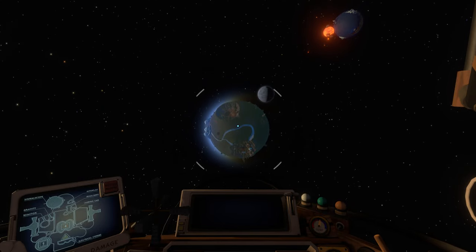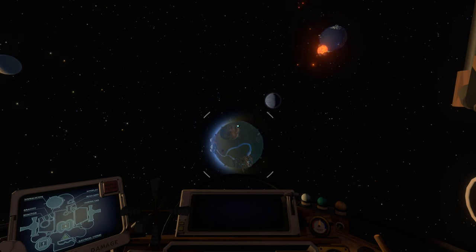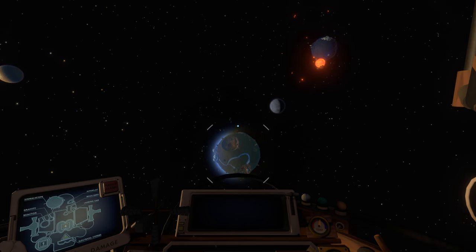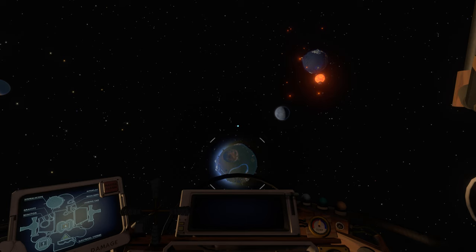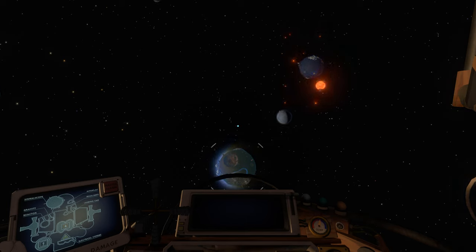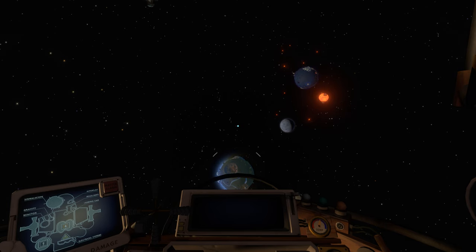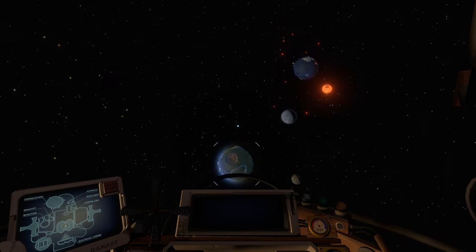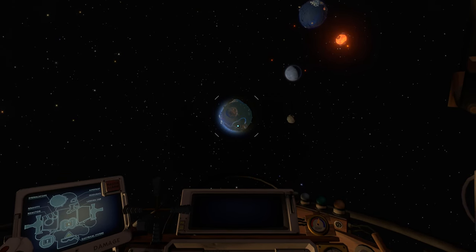Now that we've made it into space, let's get into some more details. If life wants to get out of the solar system, we need to develop some sort of arc that will carry life to a new destination. If we're going to be traveling into a new solar system, that's going to take a very long time — hundreds of thousands of years, if not millions of years. So we'd have to factor that into our thinking.